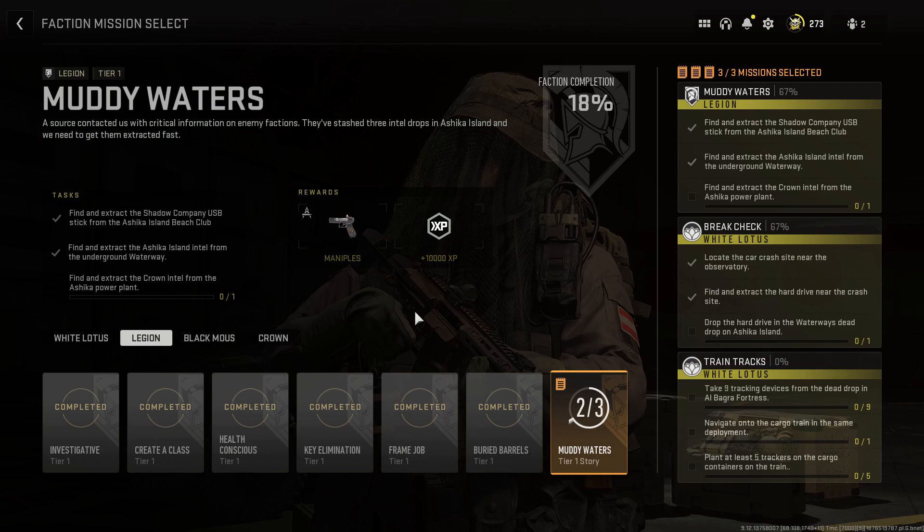Let's look into Legion Tier 1, Monty Waters' mission, where you need to find three intel items around Ashika Island.